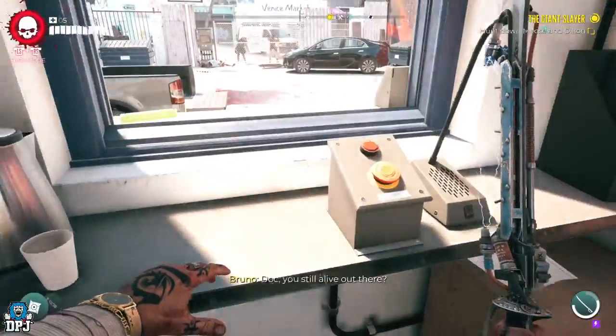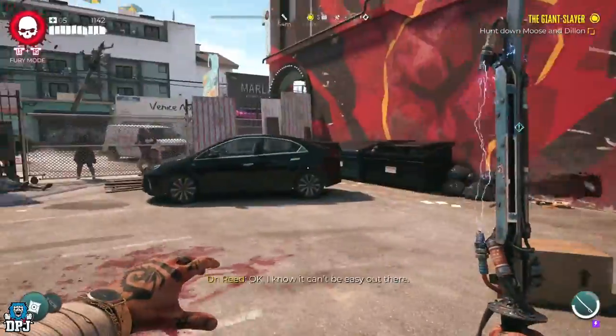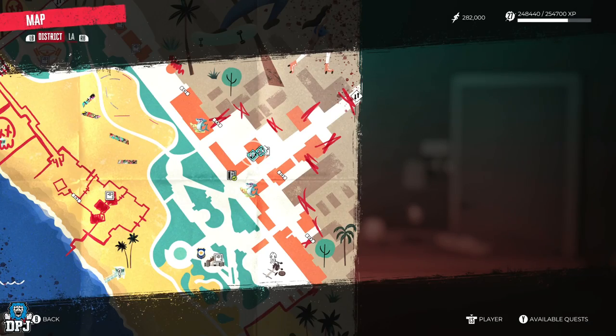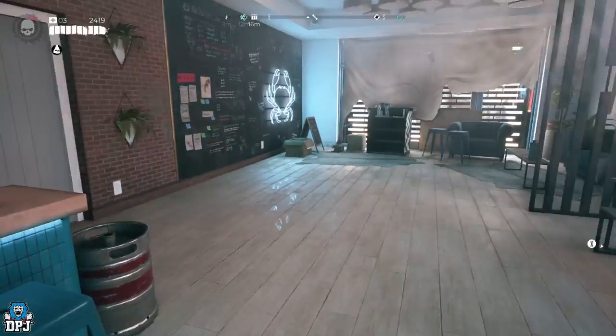Here you will have to complete a main story mission called The Giant Slayer. Upon completing this mission, head inside the Blue Crab safe house, seen right here on the map, and you will see or hear a radio calling for help. Talk to said radio.